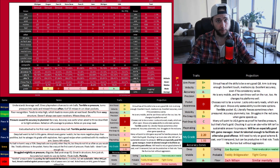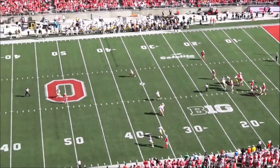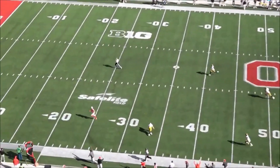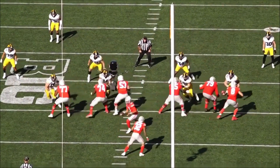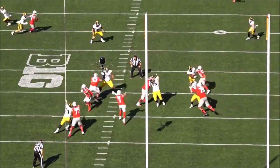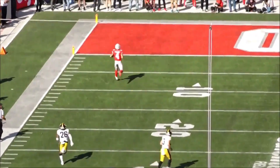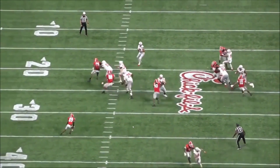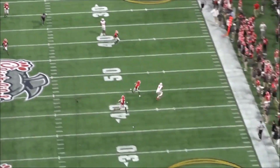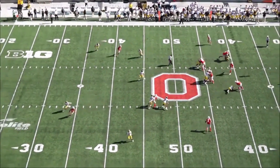The first trait I want to talk about is range — basically arm power, how far a quarterback can throw the football. It's not the most important part of arm strength but it's a big one. You don't need too many clips to see arm strength. This is going to be a 45-yard downfield throw, 55 yards from the point of launch — pretty good, not great. I give it a B-plus for range; that's above-average starting NFL quarterback ability.